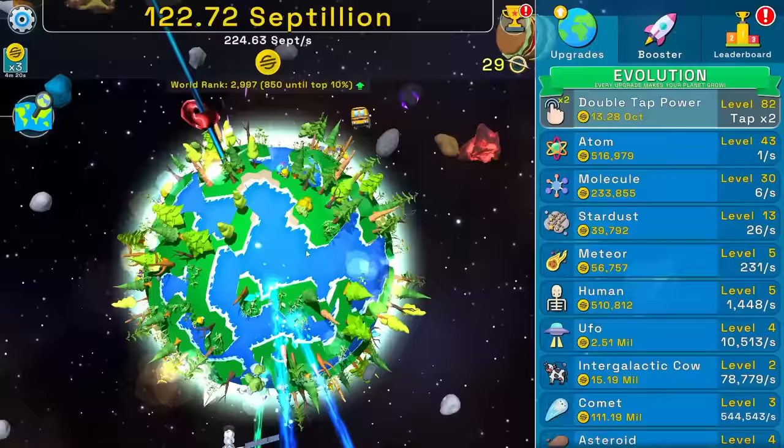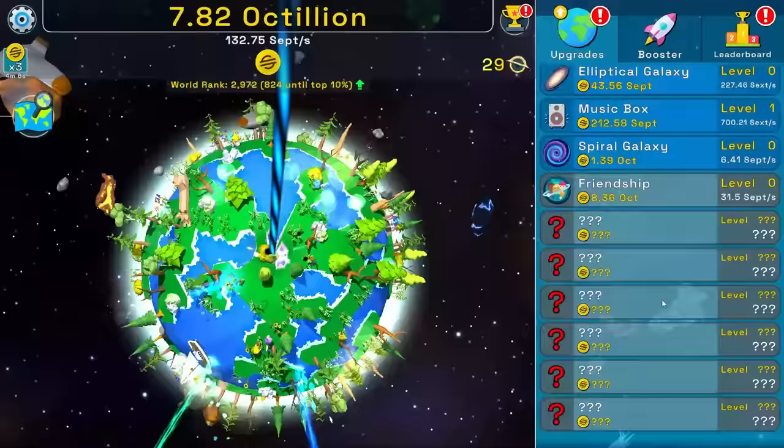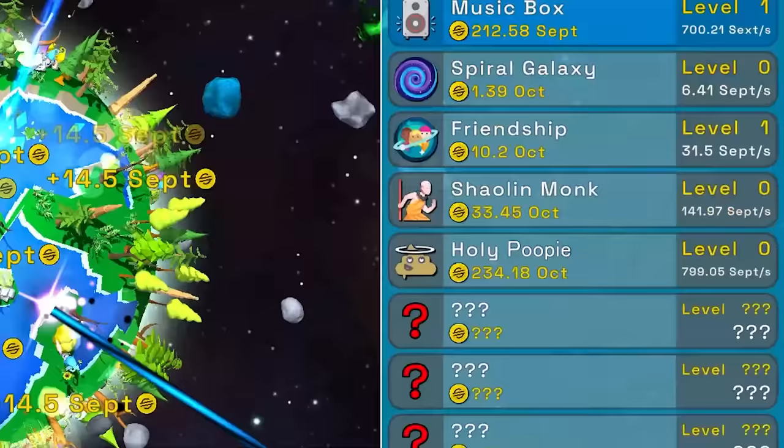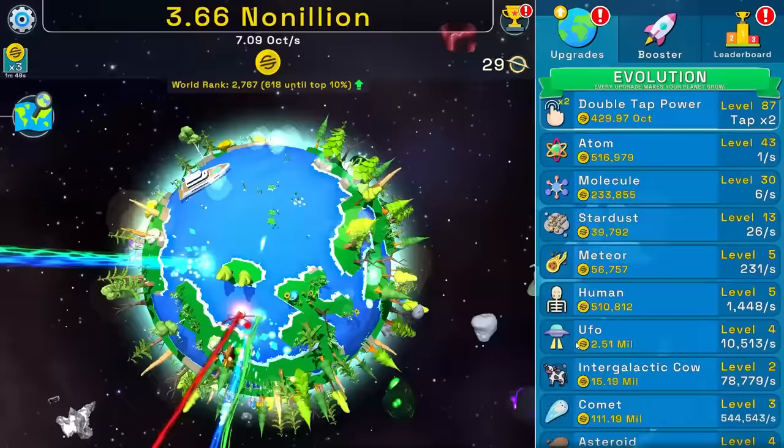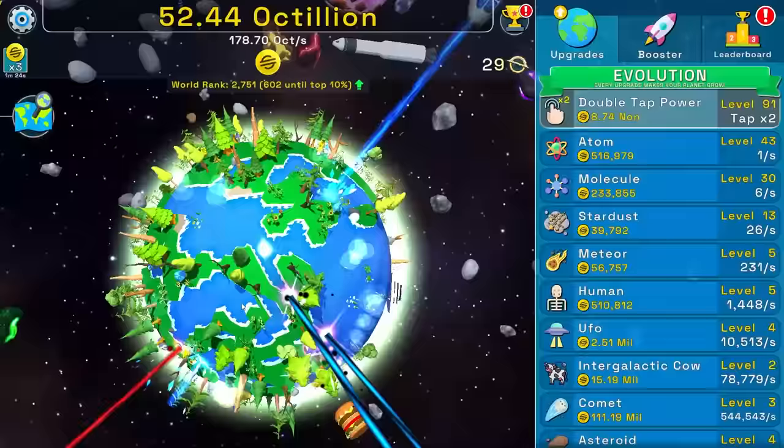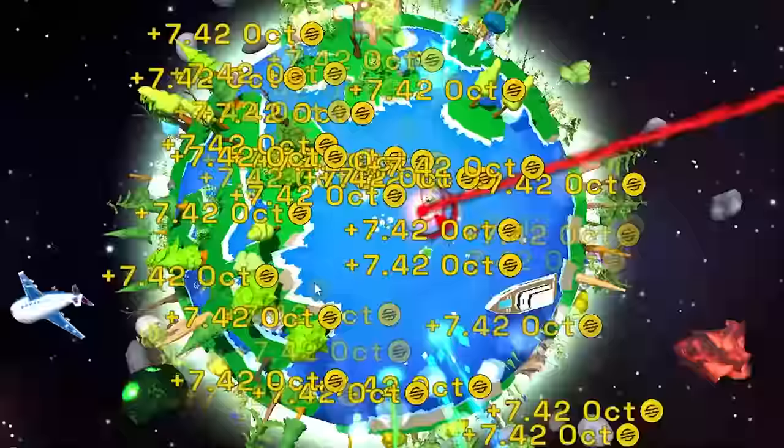Unfortunately we just can't spam this button forever — we are going to have to buy more things to max out. There's not too many left. So let's get some friendship right here real quick. And then we get the poop emoji — thank you game for that. And if I waste all of that money buying more double tap, I should be making an absolute insane amount of cash every second. Another double tap — that's insane. Seven octillion every single time the click goes, and it's once every millisecond.